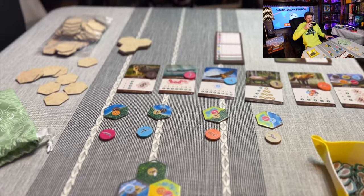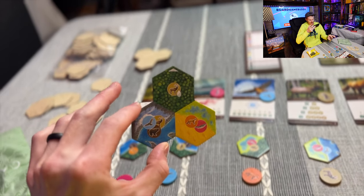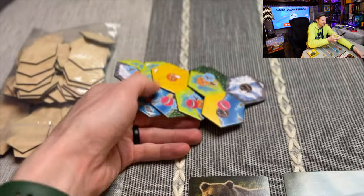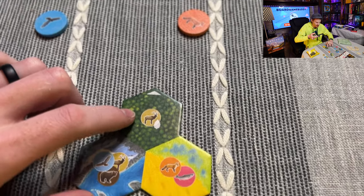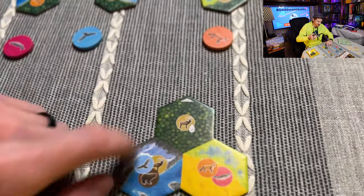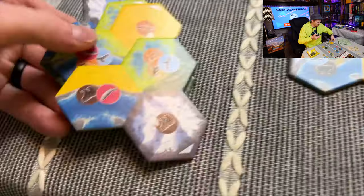Here is Cascadia and its components. During setup, everyone gets one of these starter tiles. Each tile has three different habitat sections - they're all a touch different. They all have one single tile that has only one animal on it with the little pine cone symbol. Then there are two other tiles that have multiple things on them with different animals.